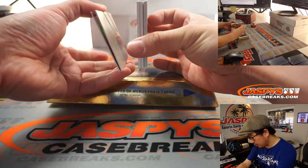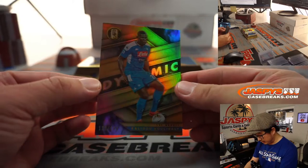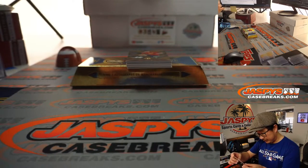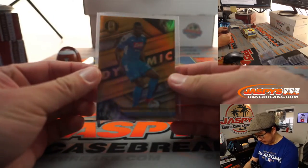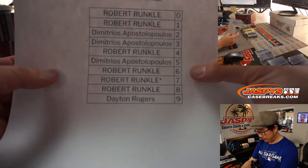There should be a couple of base cards — no, that's an auto on the bottom. Let's show you Khalidou Koulibaly for Napoli, 126 out of 149. So that goes to six, so that'll be for Robert.